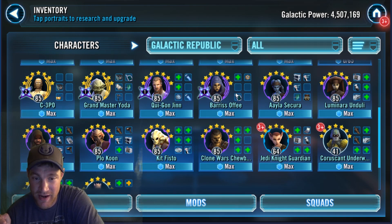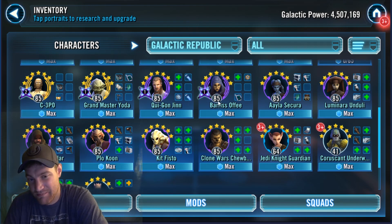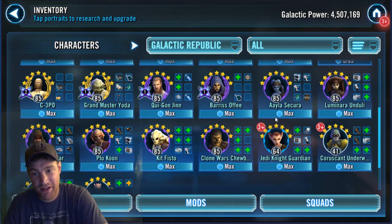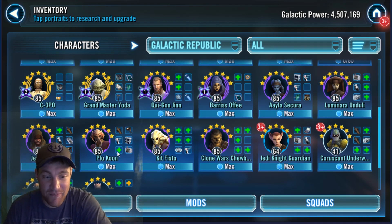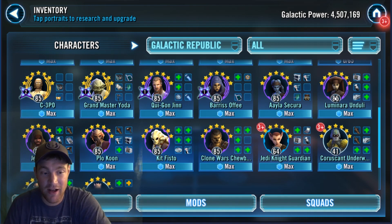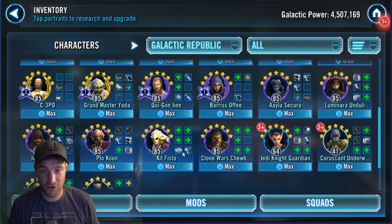Where is Zeta Barriss going to fit in? I think she could fit in with this team. I don't like her character, but I like her in the game. You have Qui-Gon, Kit, Barriss, Aayla. If we're going strictly a Clone Wars TV series Jedi team, I don't know which lead they would use, but you'd have Plo Koon, Kit Fisto, Aayla Secura, Luminara Unduli, and Barriss Offee. Luminara is the master of Barriss, and Plo Koon, Kit Fisto, and Aayla are Jedi Council members during the Clone Wars.